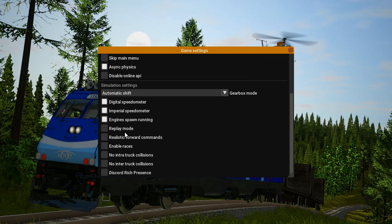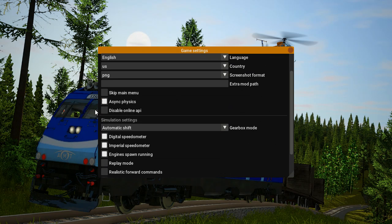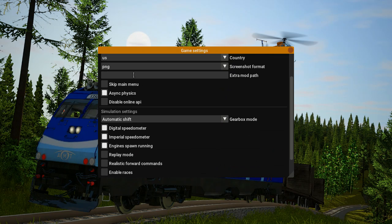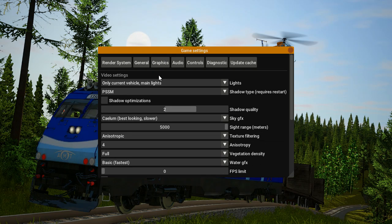In the general panel, personally I don't mess with most of these settings. The things I usually keep on are imperial units and engine spawn running. Settings like truck collisions will probably cause lag — I'd turn those off. As for async physics, I'm not sure how it really works so I'd say leave these off and experiment with async physics separately. There's not much else to do in general settings.